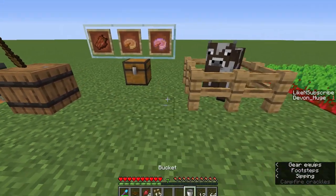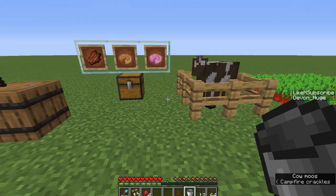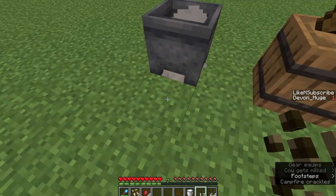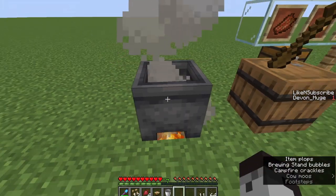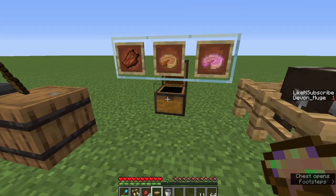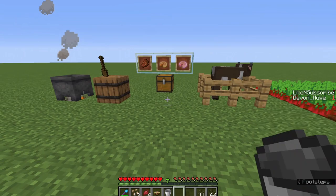Once you have your bacteria, you're gonna want to get a hoe — or maybe just use the one you were already using. Milk a cow and go over to a cauldron. Make sure to put the cauldron above a campfire, then toss in your bacteria, milk, and a bowl. Then you'll get your coagulated curdles. When you have your coagulated curdles, you're almost there to being able to make your cheese.